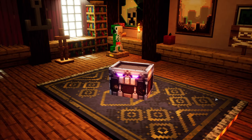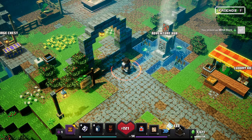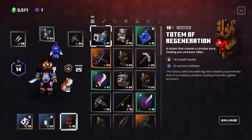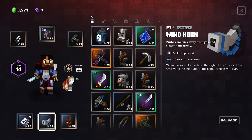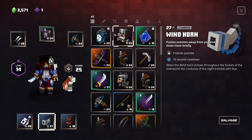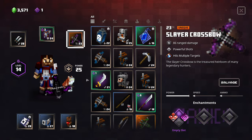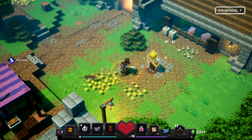Heading back to camp. Let's get our bonus artifacts — unlock here. Windhorn: 'When the windhorn echoes throughout the forest of the overworld, the creatures of the night tremble with fear.' Five blocks pushed, ten second cooldown — pushes the enemy away from you and slows them briefly. But this will increase our power... wait, it won't? That's confusing. Whatever — I guess the aggregate of our power isn't high enough, probably because we have two 24s and a 22. I'll use this for now since it's not going to increase our power — I'll get rid of the soul lantern. And that means I can use our slayer crossbow as well, which is nice. How much damage does this do again? 86 or so — nice.